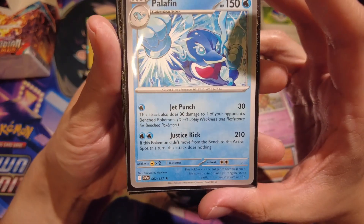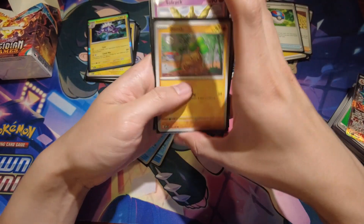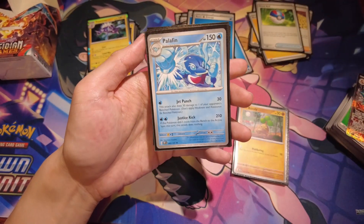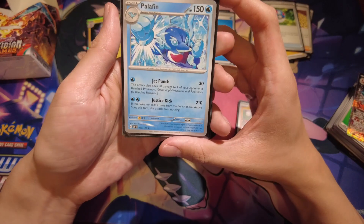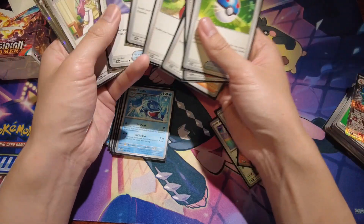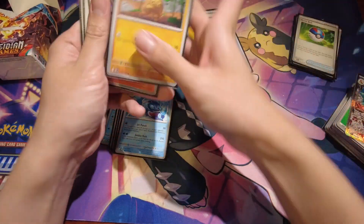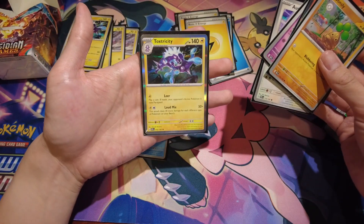Finizen's attack, Jet Punch, hits the bench, which is especially useful in pre-release where Pokémon are smaller and players have to use whatever they pull — like a Bonsly with only 30 HP. Having an attack that does 30 to both the active and the bench is very handy. Its other move, Justice Kick, does 210 if you switch Finizen from your bench to the active slot that turn. You can use that in combination with Bonsly or other baby Pokémon with no retreat cost, or hope your kit's 40-card deck has a switch card. The rest of the deck's cards are added to make it more consistent and get Toxtricity to work more often.